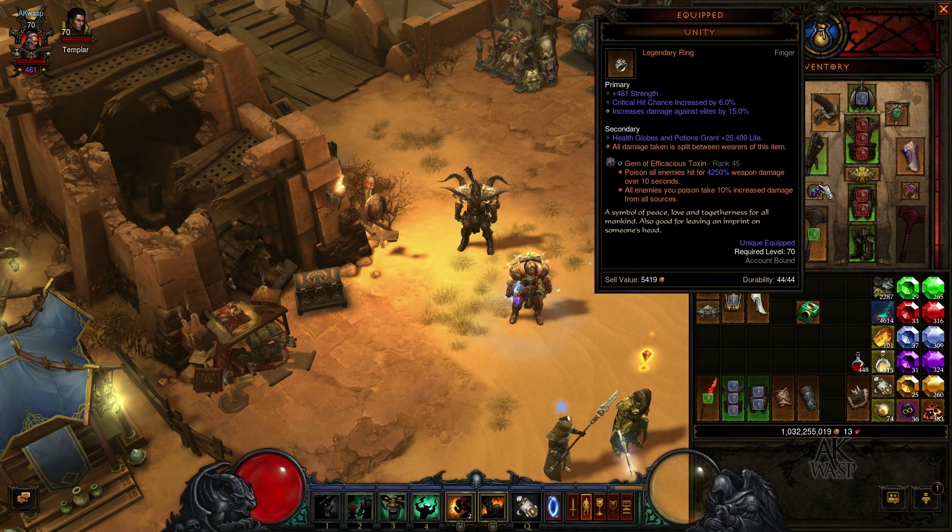For rings, I use a Unity ring. The big benefit is that when you're playing a private game — not a public game — as long as you have a Unity ring equipped and so does your follower, and the follower is immune from death, all damage you take is split evenly between you and the follower. Since the follower is immune to damage, you essentially get double your toughness, which is really great. You absolutely want the Unity ring for private games.